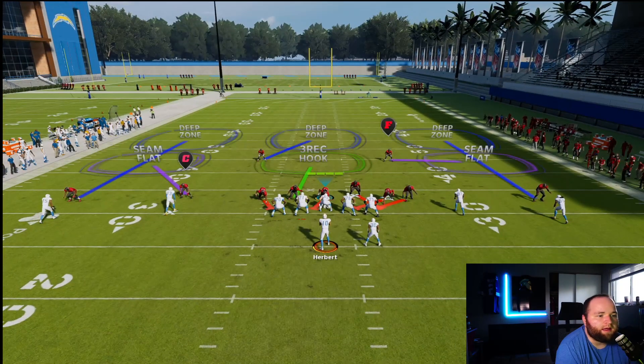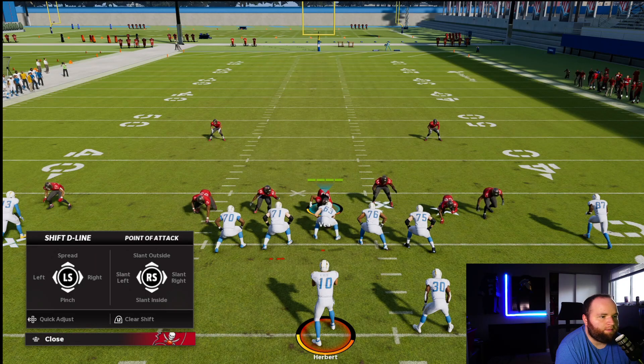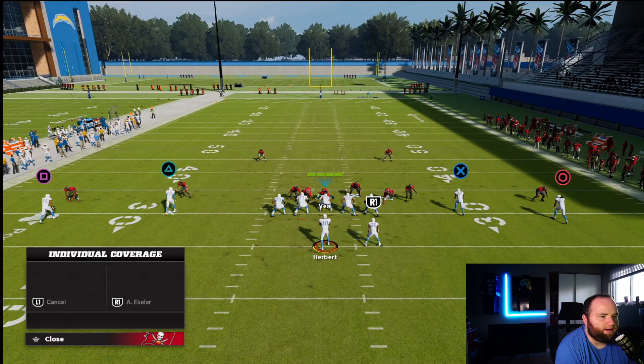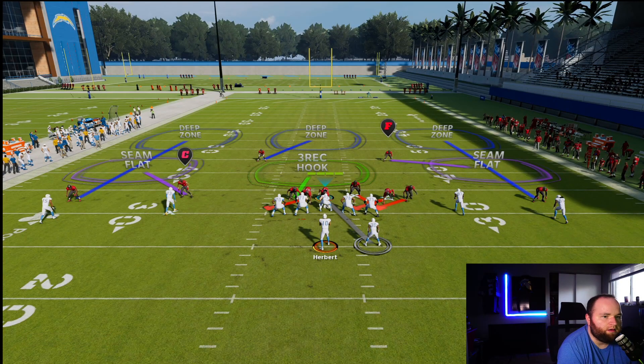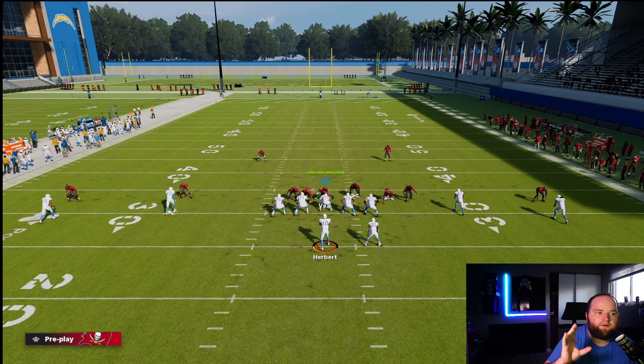If I were to make an adjustment, and they're still only blocking five, what I'm gonna do is pinch my d-line, slant him out, take Vita Vea and man him up right there. What we're trying to do is manipulate the AI of the offensive line a little bit.